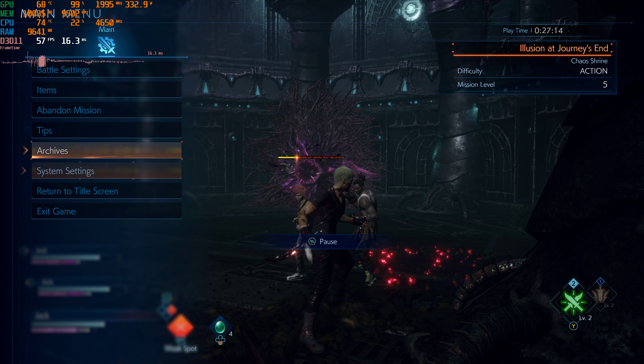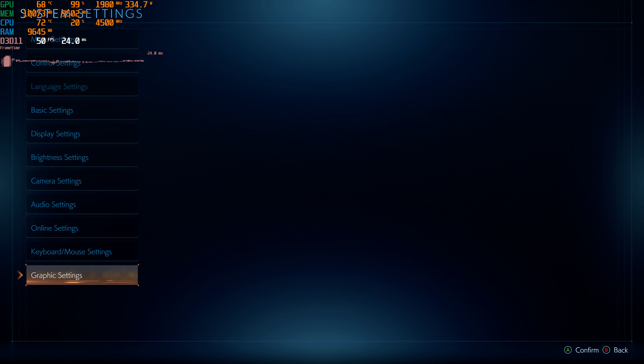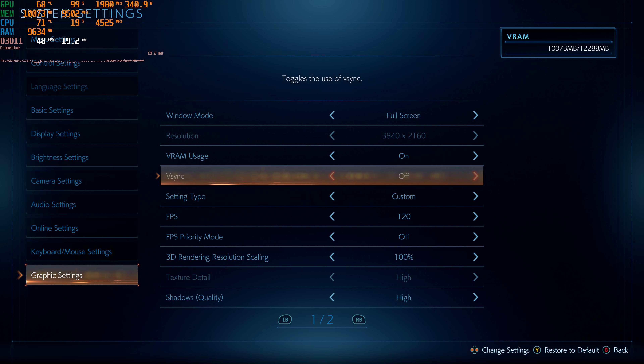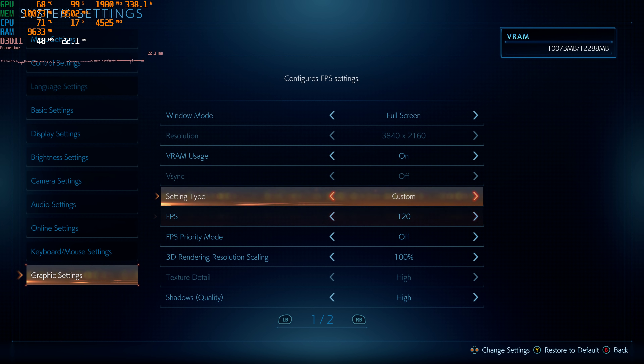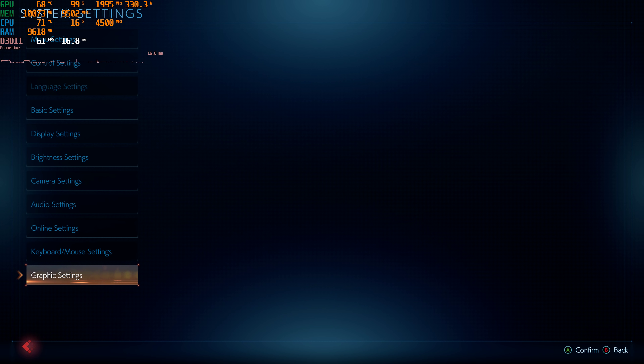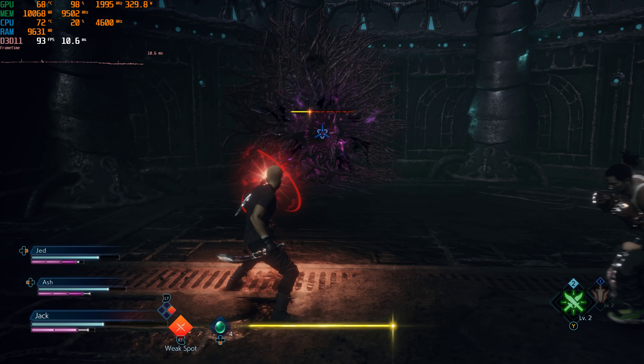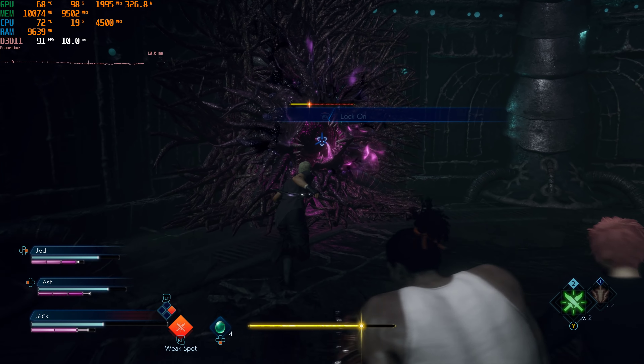I'd like to test something out here. If I render scale to about two-thirds, that's going to be simulating 1440p. A 67-ish percent would be 1440p, so if I go to 70%, this is basically going to be a slightly above 1440p render. I'm just curious how the performance is going to be.